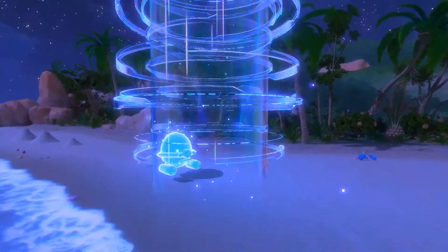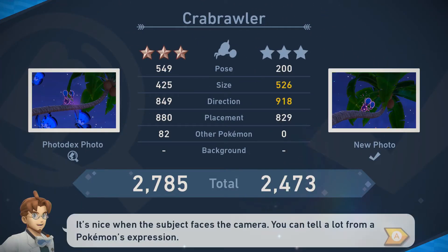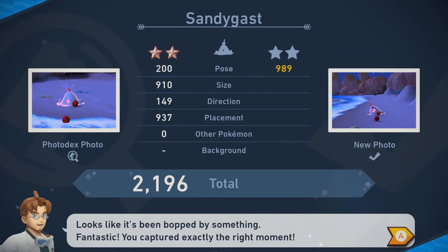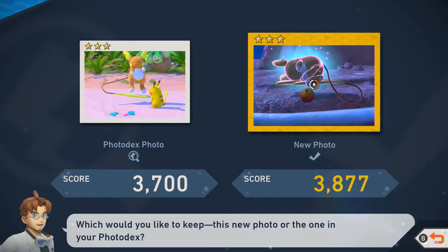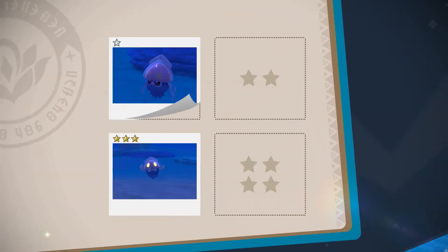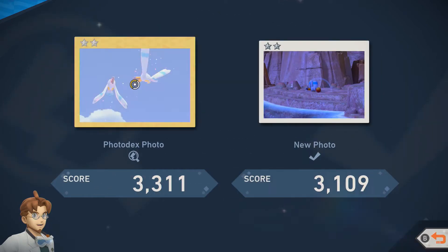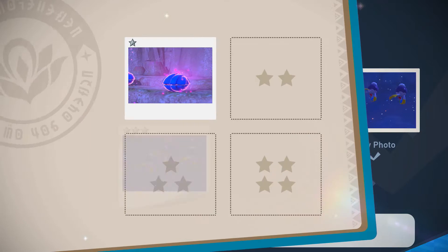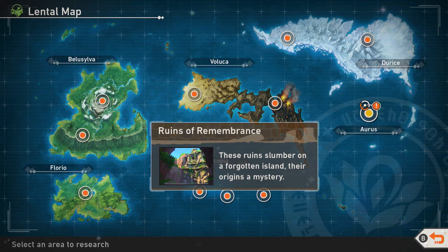Let's have a look at those photos. Crabrawler — I got a bit nearer this time. Sandyghast — scary boy, that's a better one, a bit nearer. That's a brand new one. The ink spray one — that's a lot better. Octillery — the old one was better with the ink in the air. Wingull — not an improvement. Clampearl is a brand new one. Drifblim is a new one again.